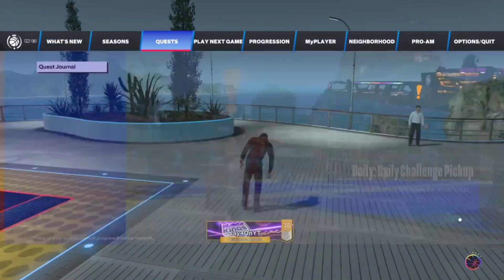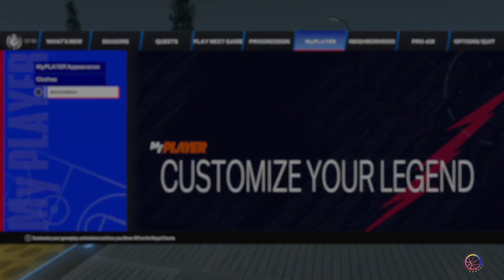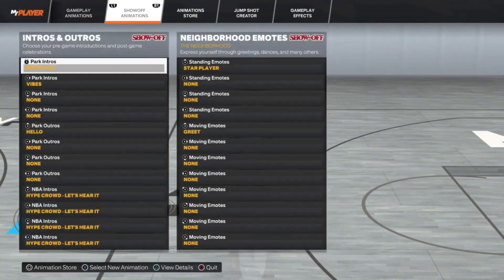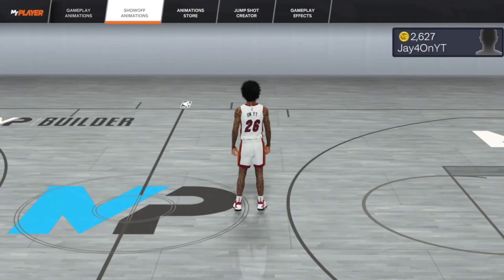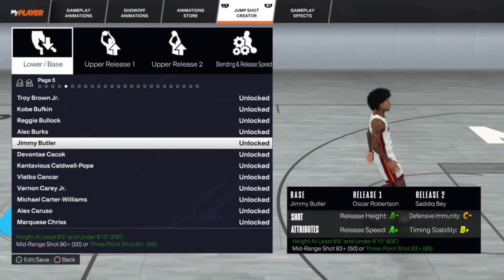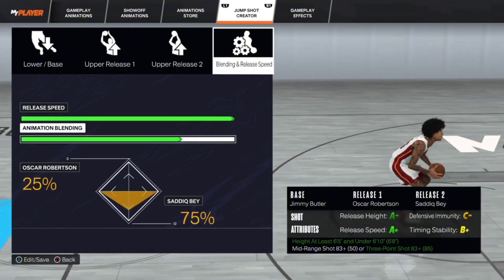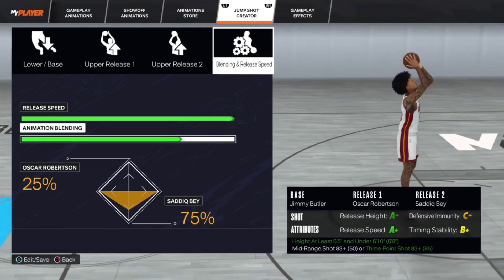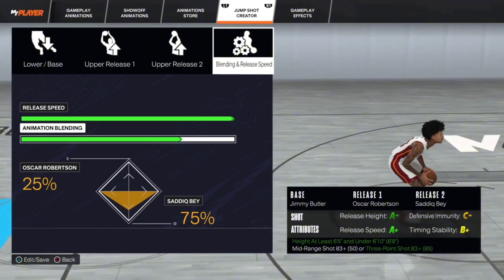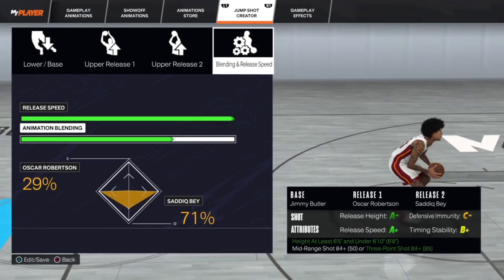Let's go ahead and jump into the actual jump shot right here and I'll give you guys the rating at the end of the video. I'll also pop it up on screen here in a second — if I can find the comment, I'll go ahead and make sure I post it up there. For the jump shot here, obviously it is Jimmy Butler base, Oscar Robertson, Sadiq Bey. Now, the person did say it was like 86 three-pointer or whatever, but he didn't know the blending. The only way to get A-plus speed is to get it more towards Sadiq, so I went like 75/25, but really the jumper is like 71/29.